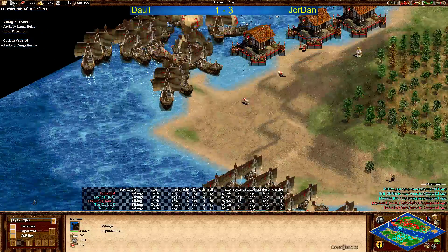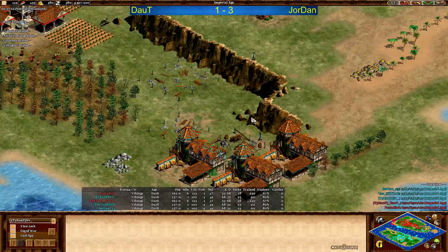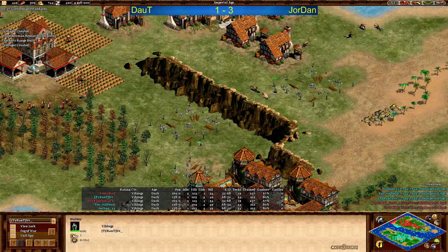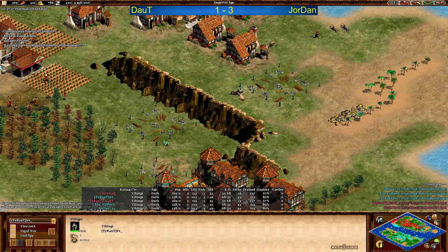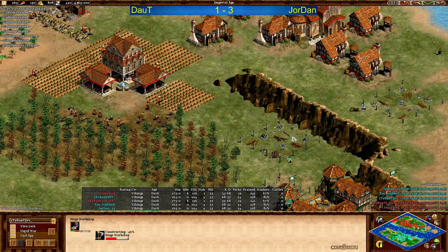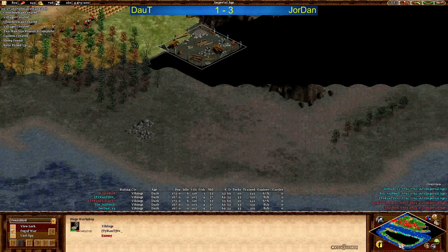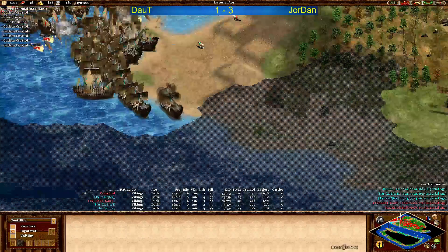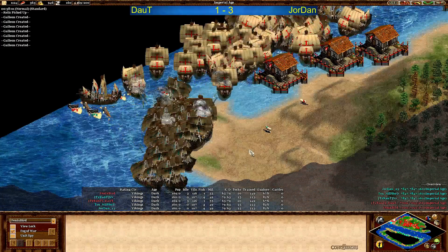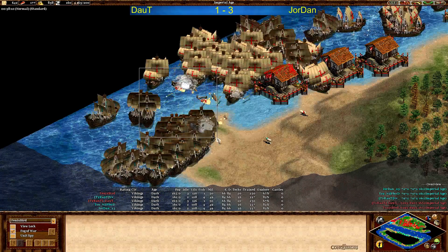Then it's gonna be a big fight, and Doubt has to go back immediately — shouldn't even try to take more. He needs to wait for his own imperial age, get galleons, and then the fight could be interesting. Nine more galleys for Doubt, but Jordan already with the tech advantage and bracer coming in, plus one actually done for both players — something I didn't see. Big fight now. Galleon is coming in any second — and there it is! Galleons are just so much stronger than war galleys, and now Doubt has to run away. Jordan's galleons are a lot faster!